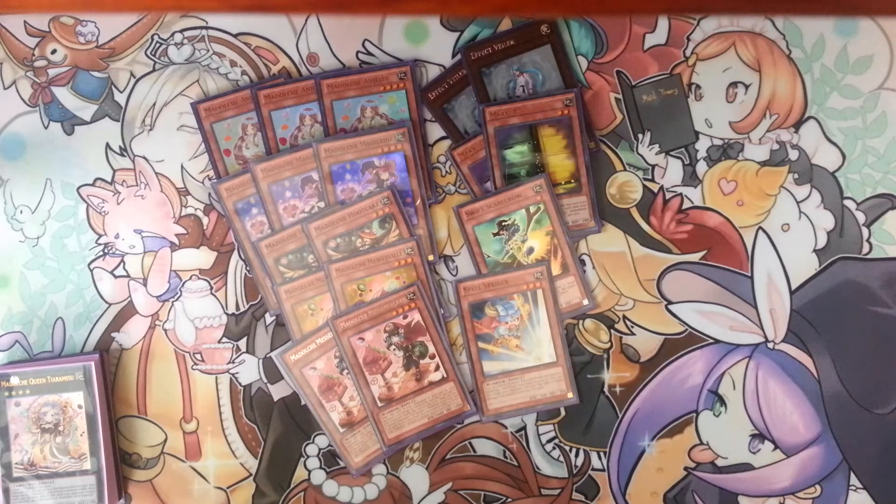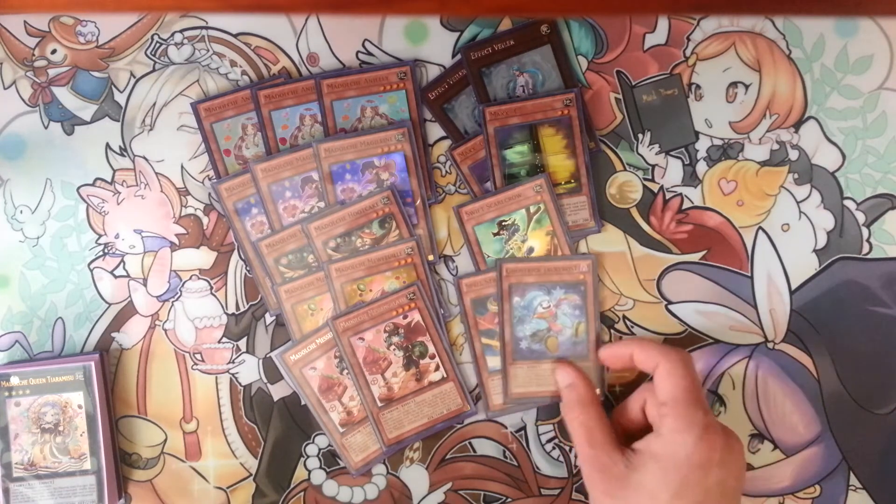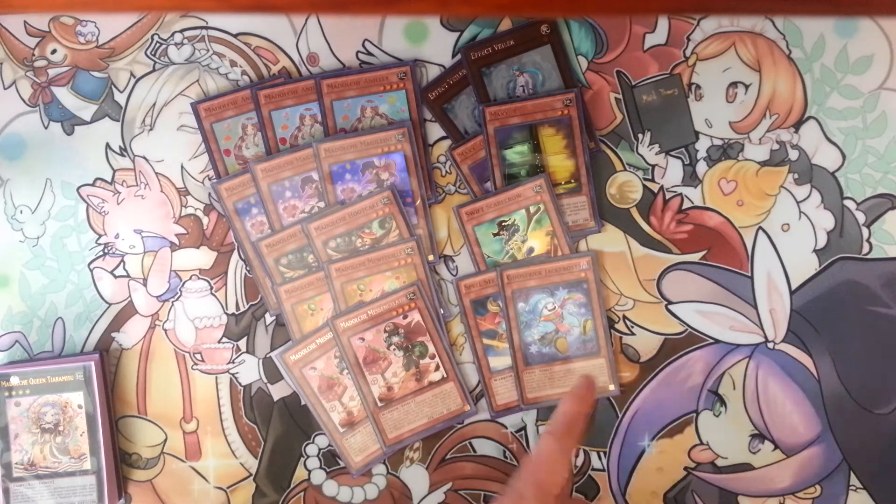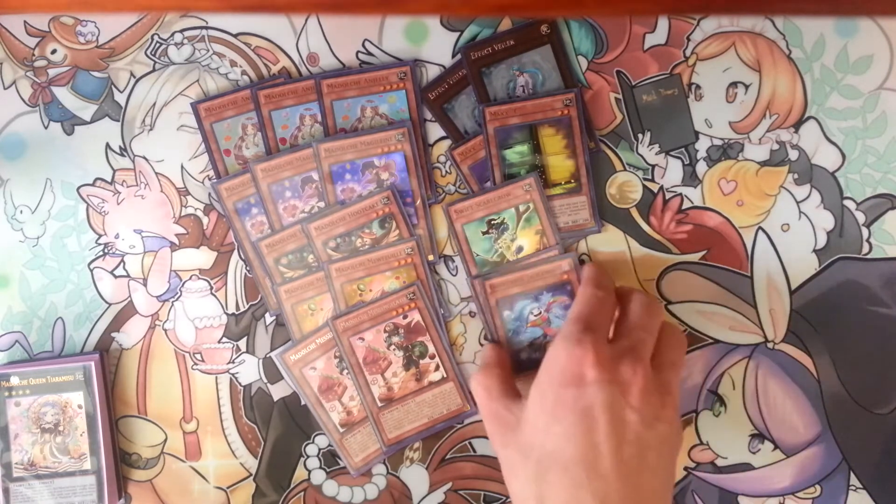2 Maxx C for draw power — also a hand trap. Another hand trap: Scarecrow. Spell Striker to extend plays — just 1 because I don't find 2 necessary with the other cards I want to run. And 1 Ghost Trick Jack Frost to stop OTKs. When your opponent declares a direct attack, you can Special Summon him from your hand in Face Down Defense Position and flip the attacking monster into Face Down Defense Position, helping you live longer.